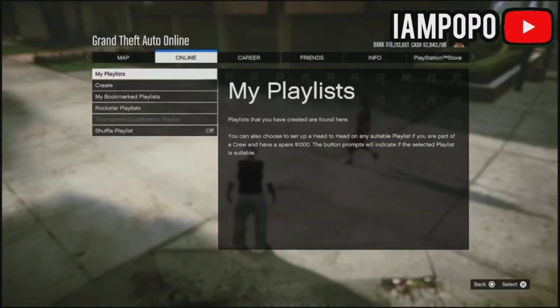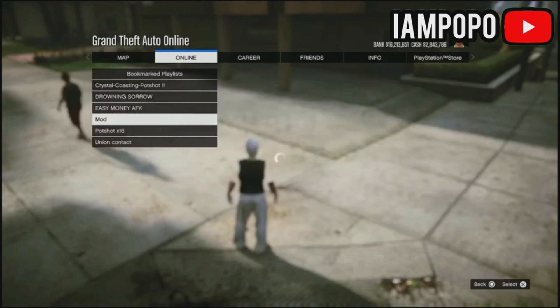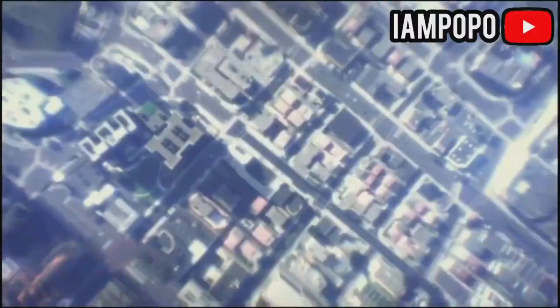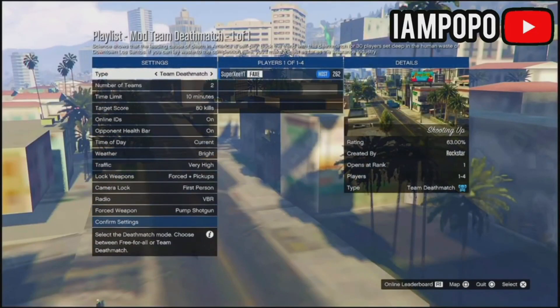Go to playlist and bookmarked playlists. You need a playlist called 'mod' — if you don't have it, the link is in the description below. This playlist lets you play the Clucking Bell heist finale. Simply click on that and start spamming the right D-pad. Your screen is going to get glitched and the playlist and the blue marker jobs will start at the same time.